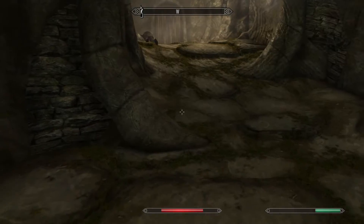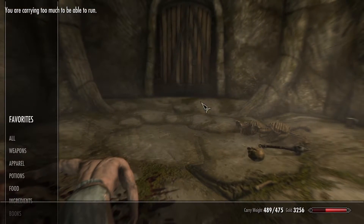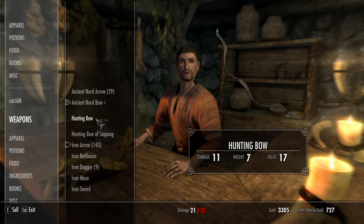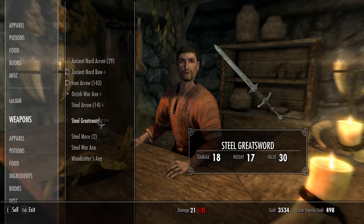As you see in the video, my inventory is almost full. I'm carrying too much to be able to run. So instead of trying to fix my inventory by throwing items, I just leave the cave and sell everything, and then I can come back and continue.